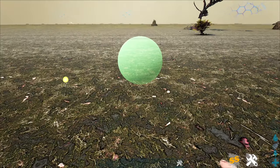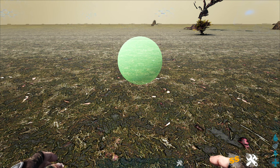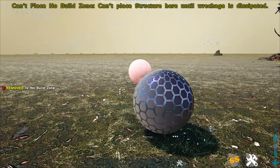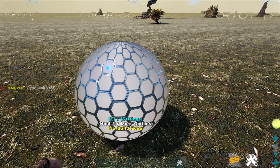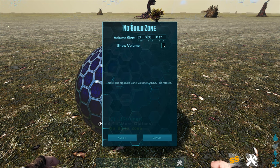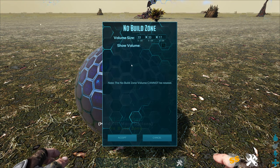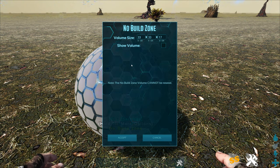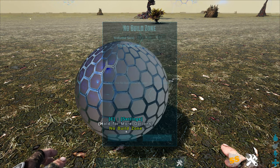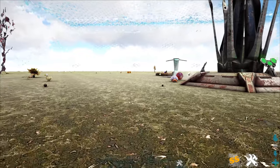The last one — almost forgot — is the no-build zone. You can place a no-build zone down, set the size, and no one can build in that area. It's really good if you want to prevent building in certain parts of the map. Definitely play with this one.